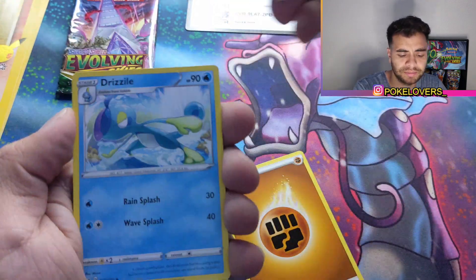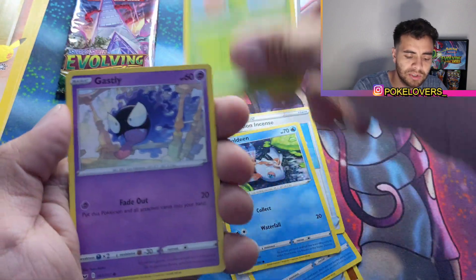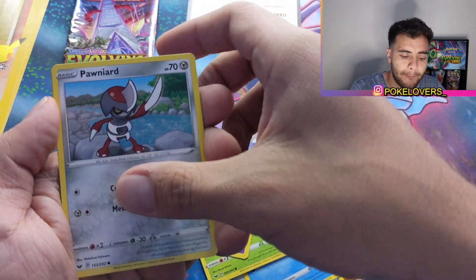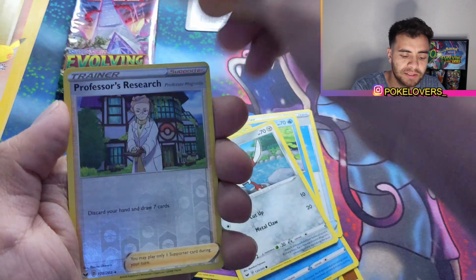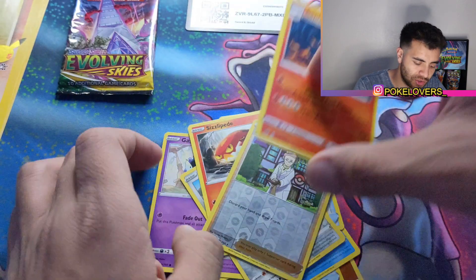Not too many crazy pulls here. Goldeen, Roselia, Gastly, Ponyta, Sizzlipede, Professor's Research, and Centiskorch.